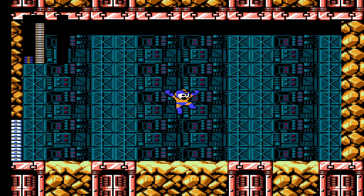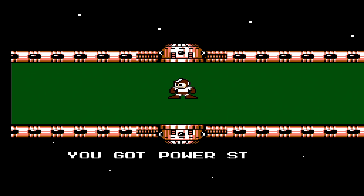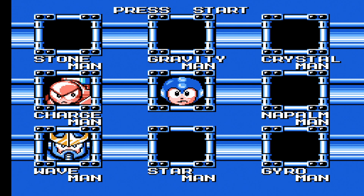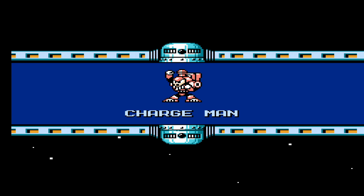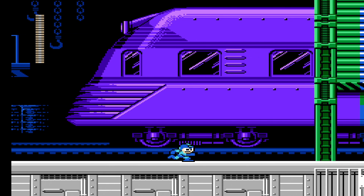And that makes six Robot Masters down. The weapon we're bringing back is called the Power Stone. We're going to use the Power Stone to take on one of the two remaining bosses — Charge Man and Wave Man. We need to do them in the correct order, so first the robot master that is weak to the Power Stone. That would be Locomotive Man — Charge Man — definitely modeled after a locomotive, so we are going to enter a train setting.